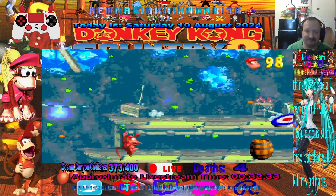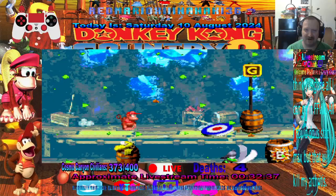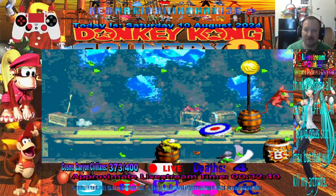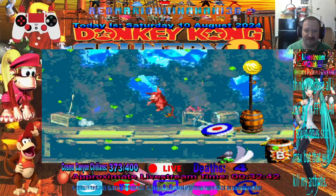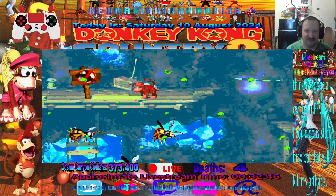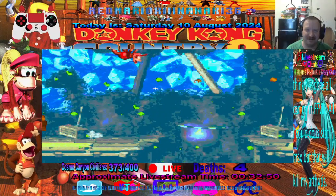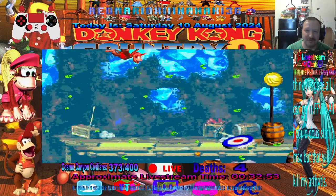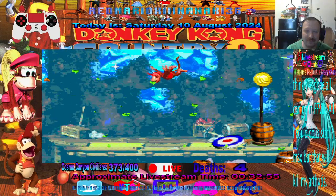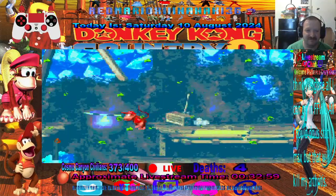Alright, where's the G at? Oh, it's right there. Hmm, how do we get that? How do we get that? There should be a way to get that. Oh, is this how we get it? I think that's how we get it. That seems easy enough.